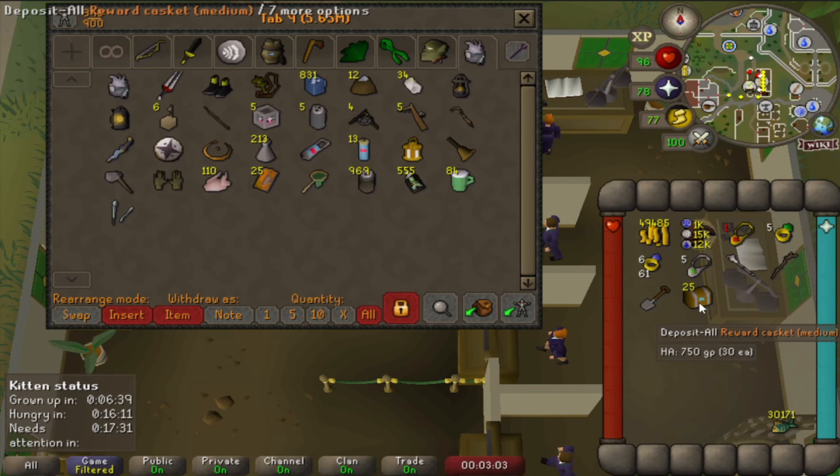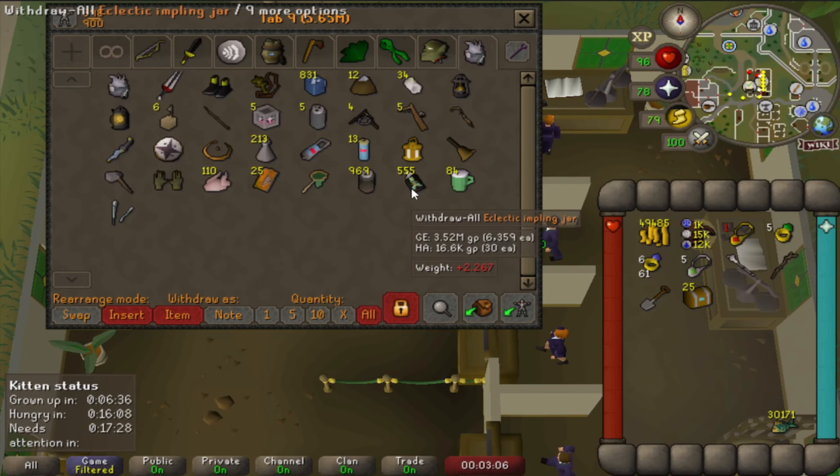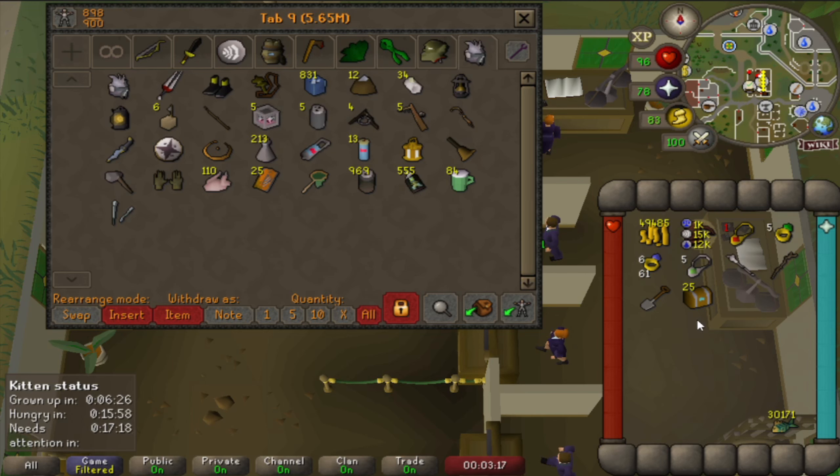And there we go - that's 25 caskets, and we even have 555 eclectic implings open, so this went extremely smooth. We had a lot of clues and just didn't have to drop them because all of the steps we could do. There's only a couple of steps left that are on Zeah that I always have to drop, and that won't change anytime soon. But on the mainland, we're actually not that far away from achieving all of the possible steps, so it's really nice to see that the last couple of chunks we've unlocked have been a very big deal.